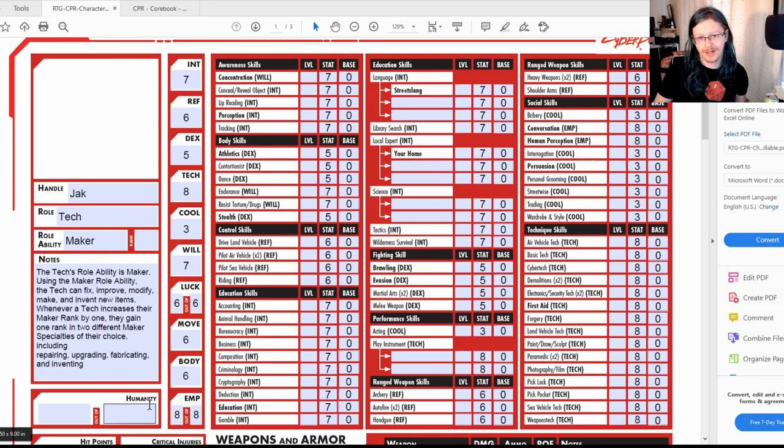Empathy is eight because I want him to have a lot of cyberware. I picture him with lots of cybernetic augments — maybe he had an arm trapped under a car and had to have it cut off, replacing it with a cyber arm. Empathy is directly related to Humanity, which affects how much cybernetics you can get before you start coming closer to cyberpsychosis.